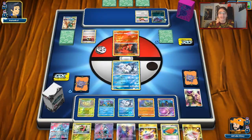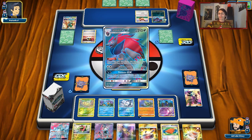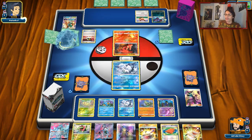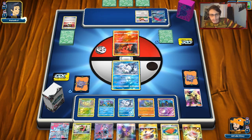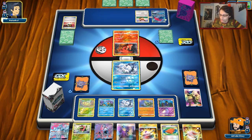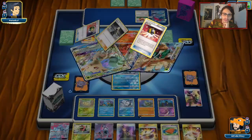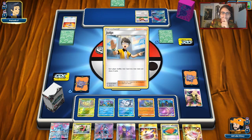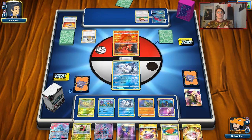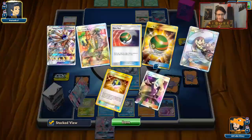He's playing Decidueye with Leafeon — I thought this was going to be a Glaceon deck. This matchup isn't awful. We do have Swampert, which is weak to Grass, so we really want to get Solgaleo down. He's going to do the Shuffle effect and Judge me — that's probably even worse than a Guzma. Hopefully we get a good hand.